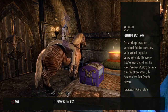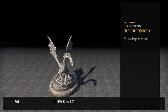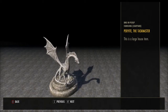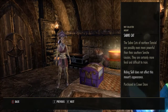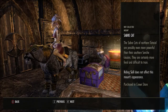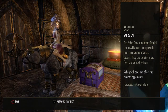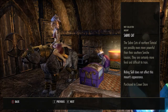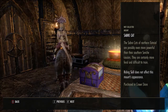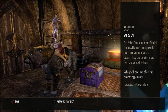Then we have the Pererite the Taskmaster — this is a large house item, and that doesn't look too bad. I might need to rearrange how this is looking. So this is the Sabre Cat — the Sabre Cats of Northern Tamriel are possibly even more powerful than their Southern Senche cousins; they are certainly more feral and difficult to train. I'm not particularly bowled over by that one.